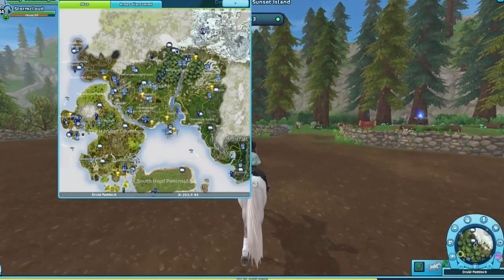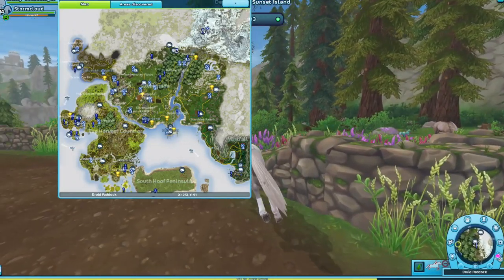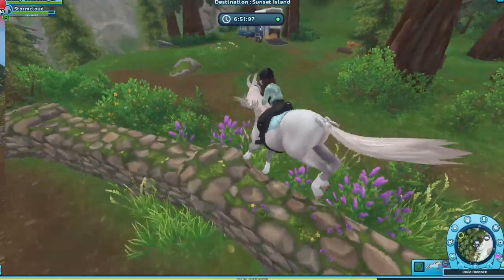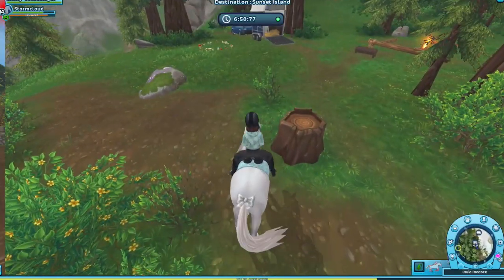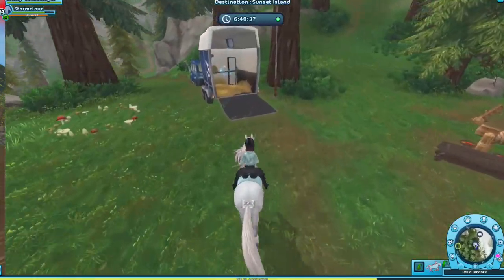I also have the grayish pants — I thought those matched really well. That's how I picked this outfit. The white ribbons — I could have done black — but the white ones look decent on Stone Cloud, so I just did them.